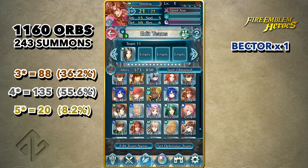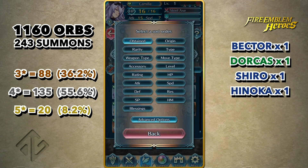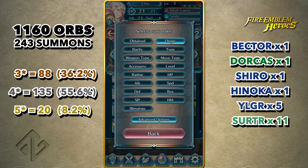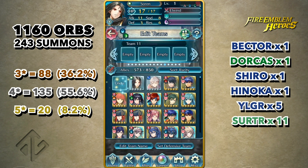1 Hector, 1 Dorcas, 1 Shirou, 1 Hinoka, 1 New Year's Girl, and 11 Surtr. And yes, I did manage to max merge Surtr with that haul. With a total cost of 1160 Orbs.